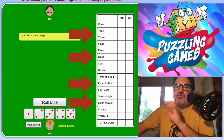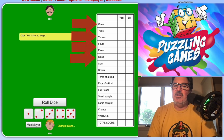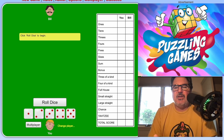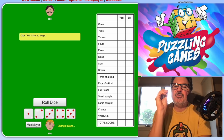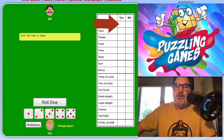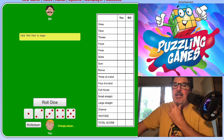Look at the scorecard. On the top end it says ones, twos, threes, fours, fives, and sixes. These are very straightforward — on a turn you try to see how many ones you get, how many twos, how many threes, and at the end you add up the total of those numbers and put them in the category.